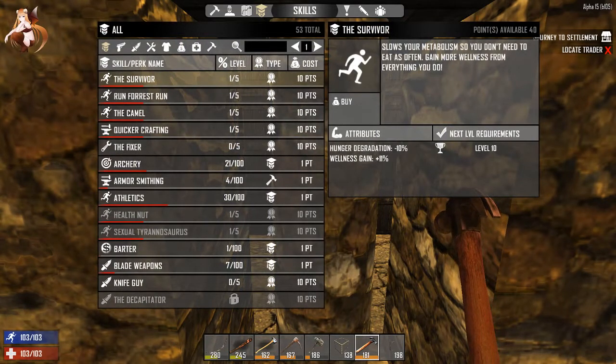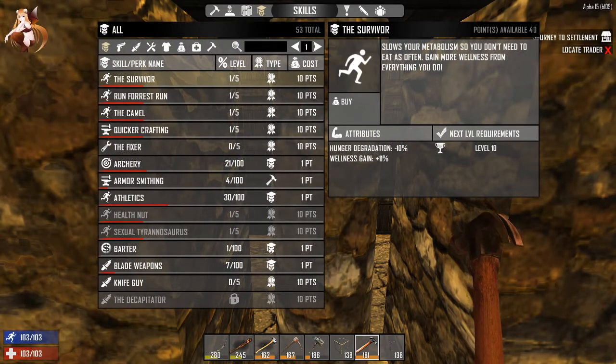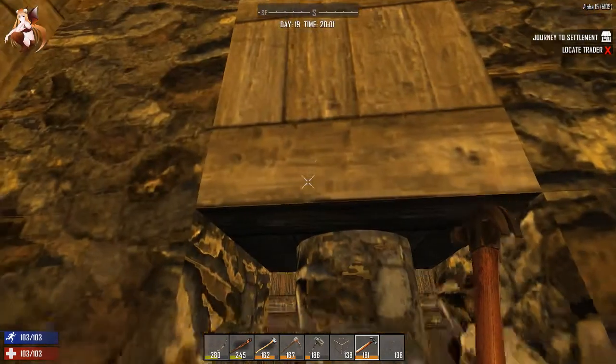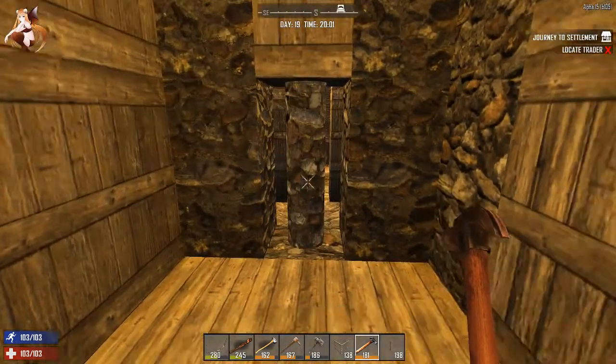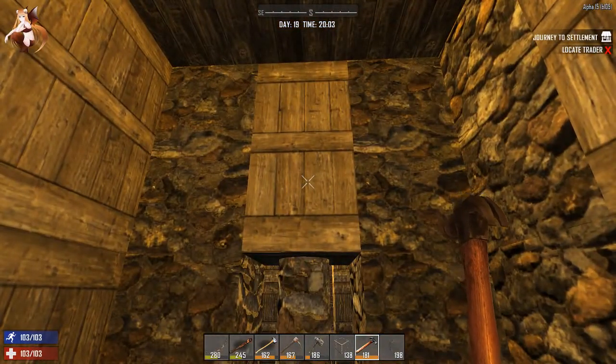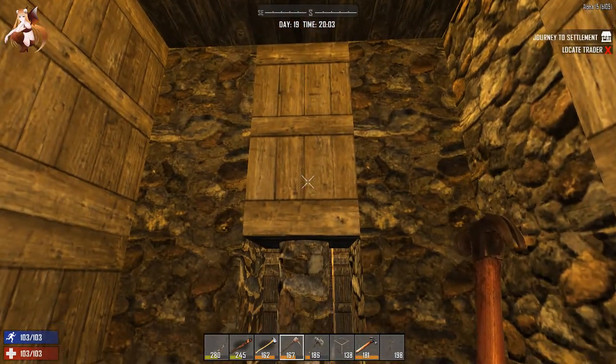We have 10 points to spend. Is it the Survivor perk that slows your metabolism so you don't need to eat as often? Yeah, I'm using some points there. I realize a lot of other people don't do that, but I like to survive. We're not going to use any more points after this. So we're going to put pillars here — that is going to be so awesome.